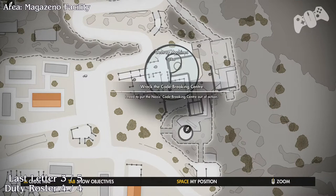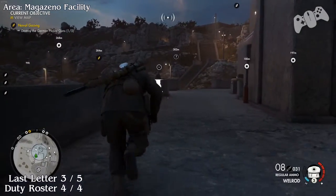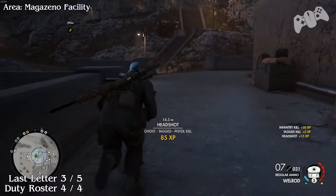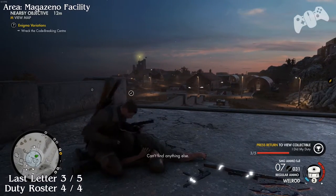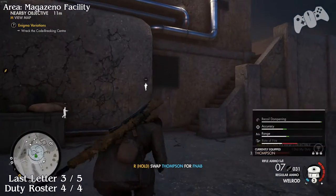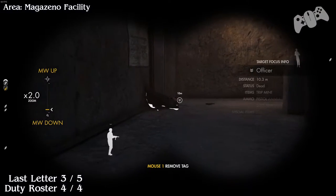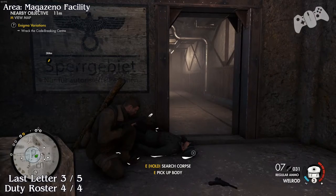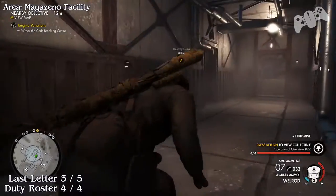Last Letter three and Duty Roster four. Avoid going out of the building — instead climb the stairs outside at the front. Once you do this, there will be a German walking around that will have a last letter. He walks around the top section and the bottom section where the other guy is. The Duty Roster German will be the one in the radio tower control room section. Once you've killed him, grab the roster — this will be your final one.